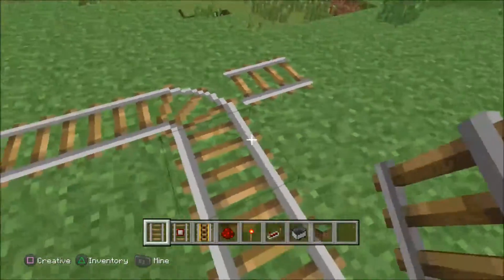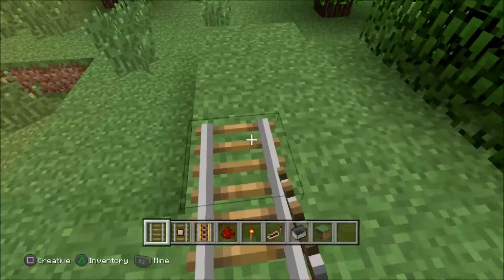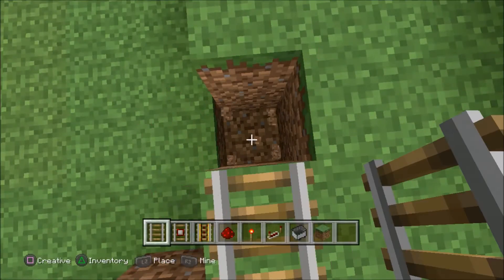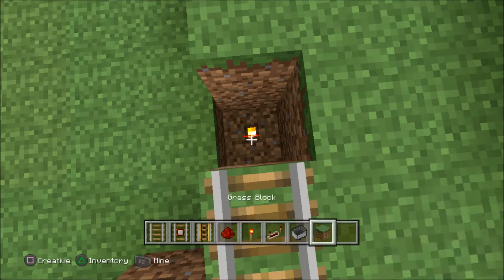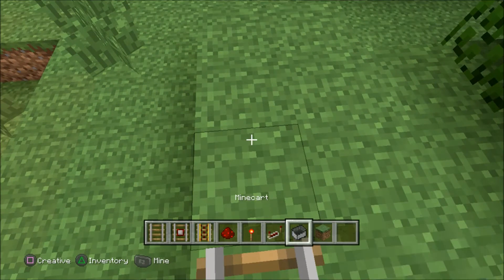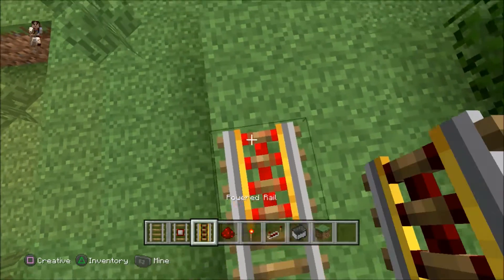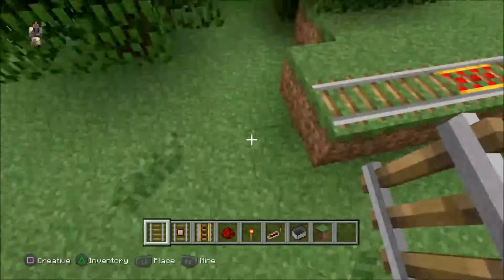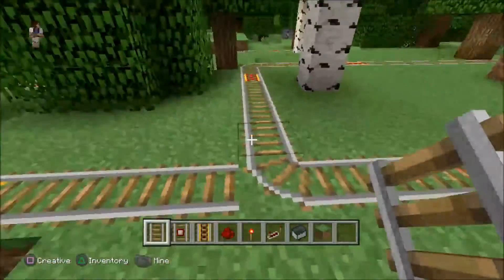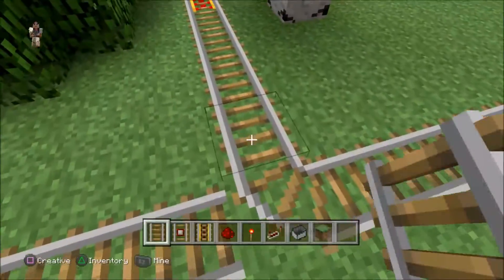Put a track here and keep building it that way. Every so often, build two blocks under, put a redstone torch, cover it up so you can't see it, place a powered rail — the powered rails light up when powered — and then keep going. Once you have your second station down there, you can remove the loop connection.